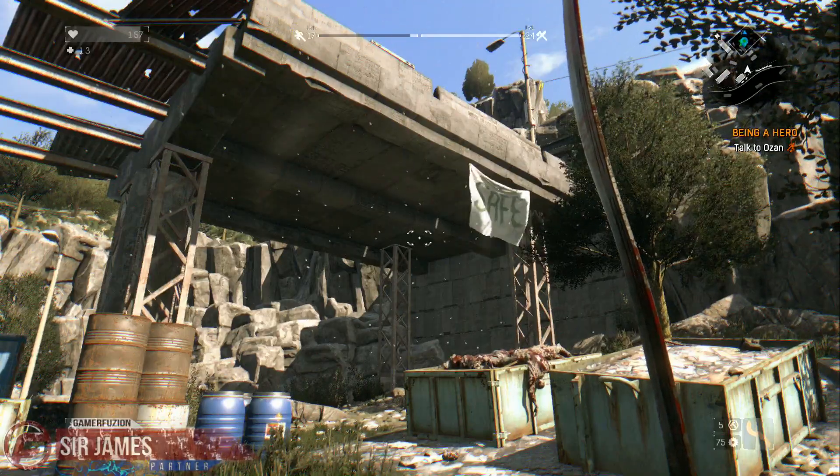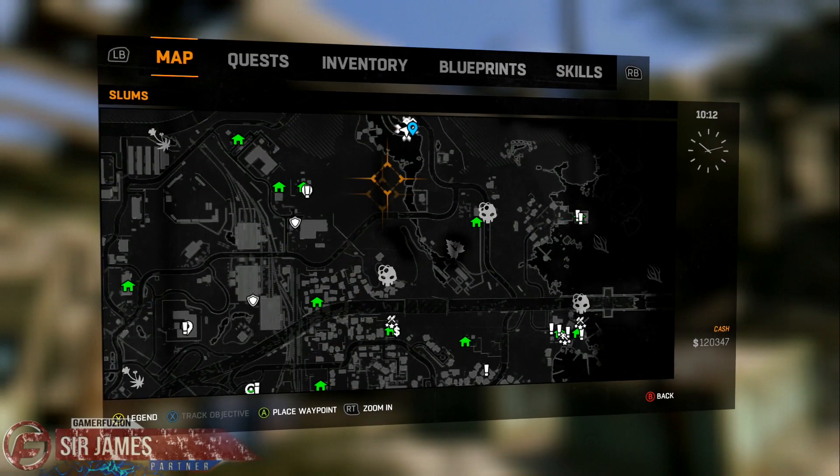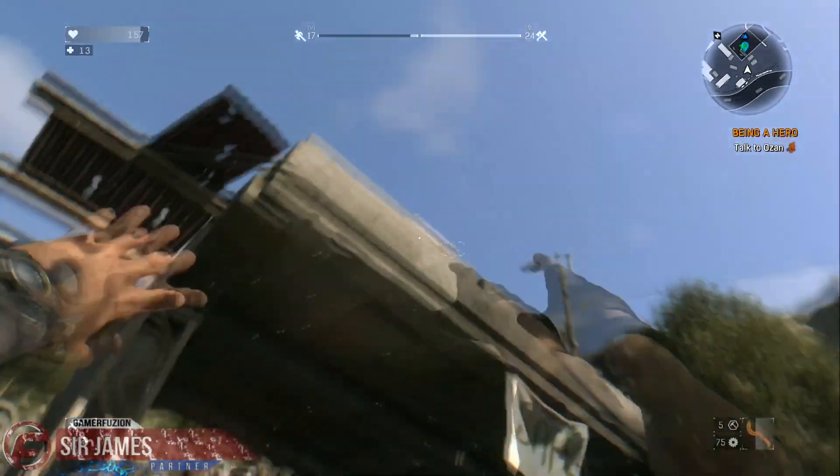Now to get to the antenna area, what you have to do is head to this location on your map, and then you'll be transported to the antenna area once you go through the door. In order to get back, you have to go back the way you came. Simple as that.